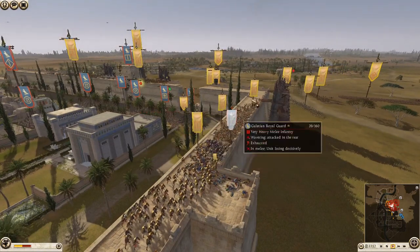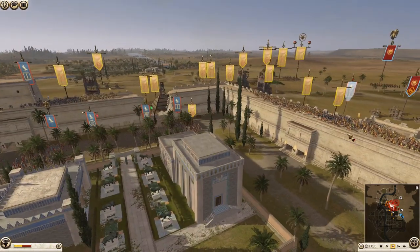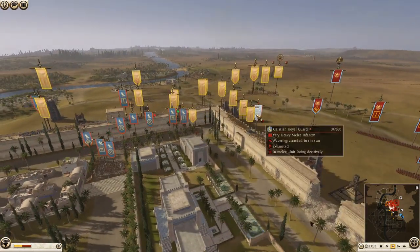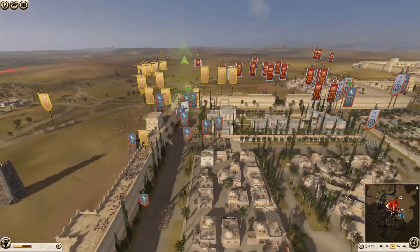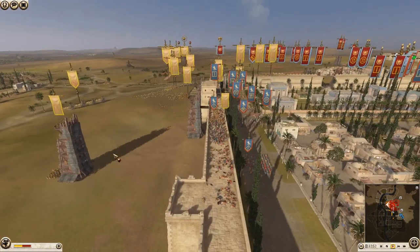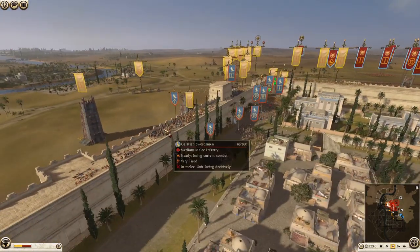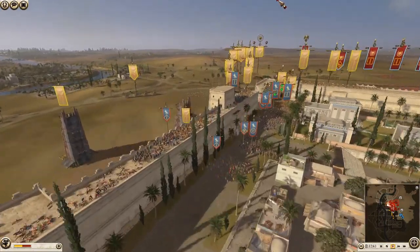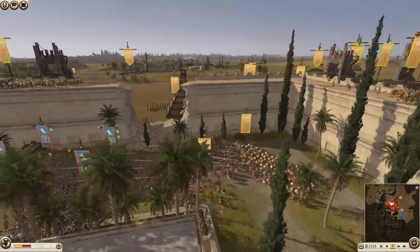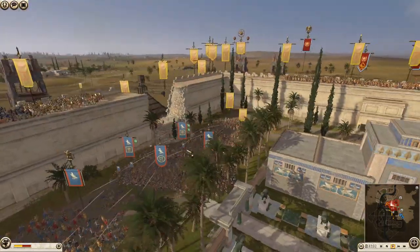We didn't lose too many men taking out this Galatian Royal Guard - maybe 50-odd men. We didn't lose too many taking out a unit that could rack up hundreds of kills. That's one unit down and there's another one on the walls. I decided here it was time to put my final reserves in - Shotel warriors - to flank the Galatian swords and support here. My artillery is doing nothing currently. I've got more armored Shotel warriors in and we've massacred that thorax swords unit - it has actually routed.